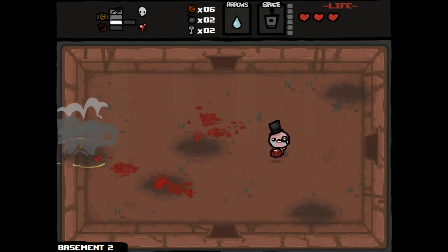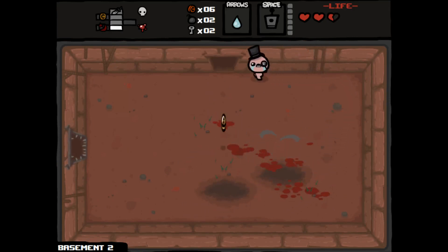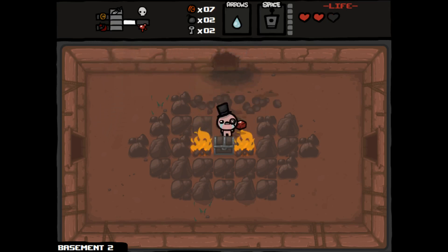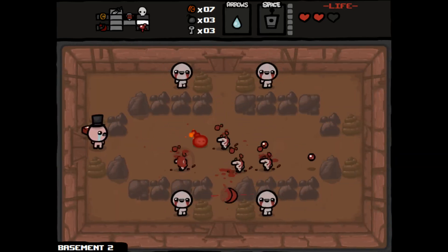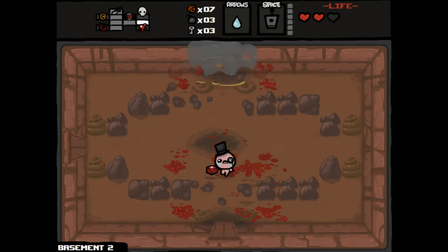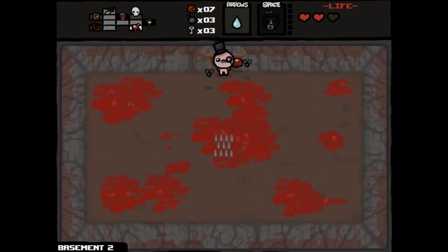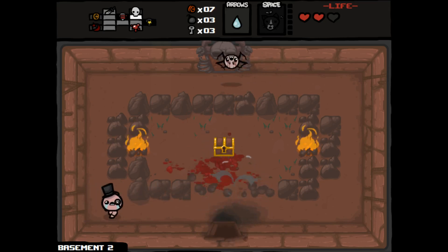Got some health, back to full health. Is this our secret room? Nope, so we won't be able to bomb our way into the item room this time — we'll have to use a key. Took some more red heart damage, not the most happy about that. Gotta check for the super secret room. We found it — it's a red chest, which contains Guppy's Head. We'll use it for the orbitals. Let's go fight the boss. Plus that makes us one third of the way to Guppy — we've never gotten Guppy before. Got a key, no reason not to open it.